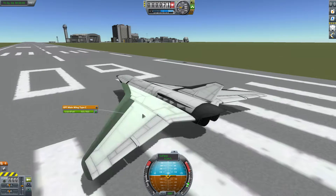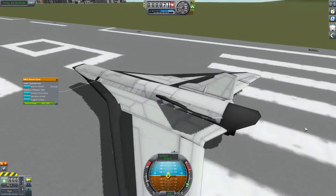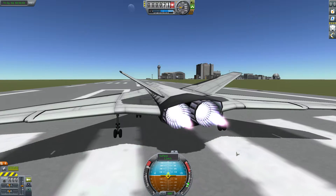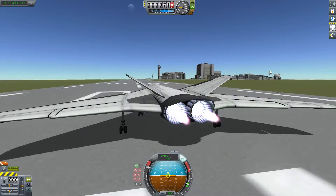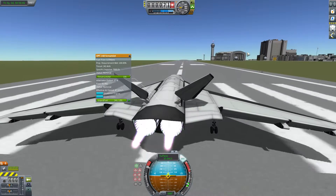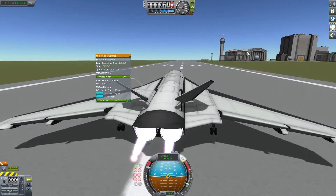So here we are with one of the new OPT mods — their space plane wings, a new ram air intake, and a Mark II drone probe core with these amazing scream jet engines. They have this really awesome feature where you reach a critical amount of air intake and it works just like a supercharger. It takes a couple minutes to work up though.